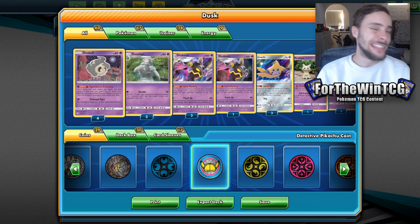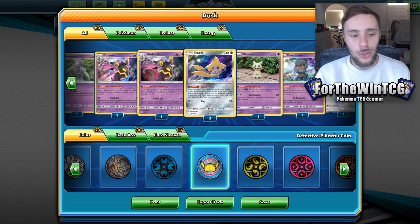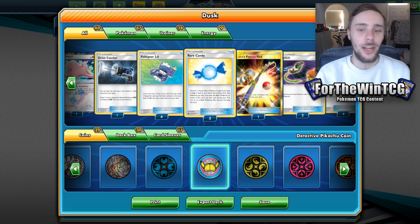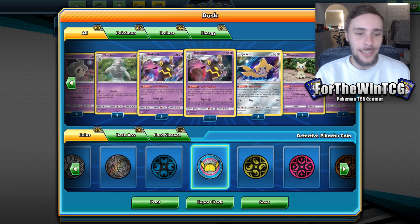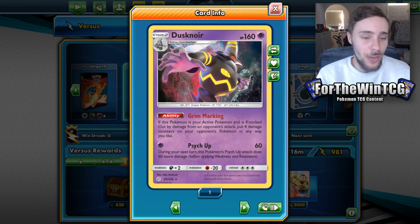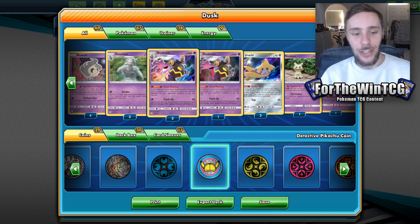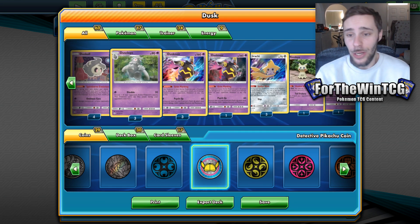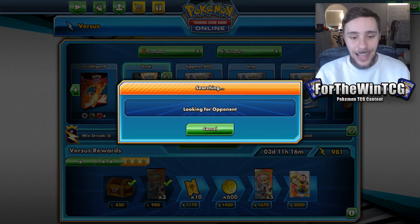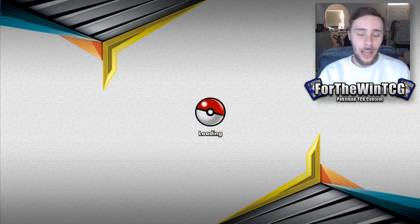Today we're going to be looking at the old Dusknoir. This is a card that's been looked at by quite a few people already. But I really wanted to make sure that I've got a list that I'm extremely satisfied with and I think does the job very well. Dusknoir is a personal favorite Pokémon of mine — one of my favorite ghost-type Pokémon. And I think this is just a straight cool card that works really, really well.